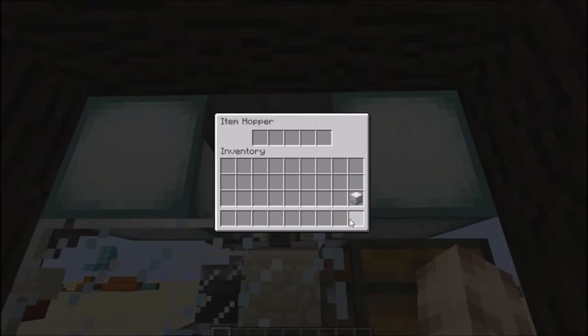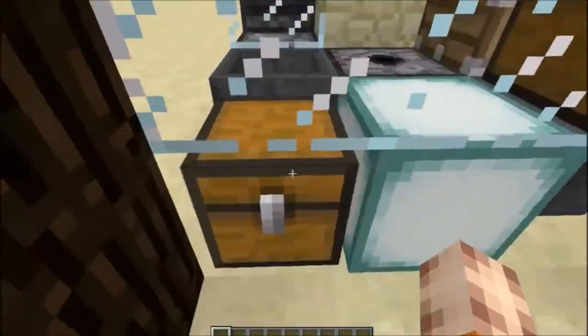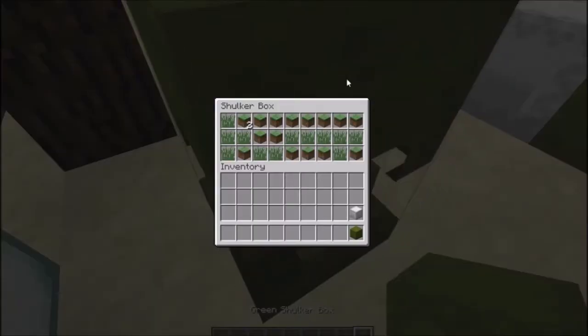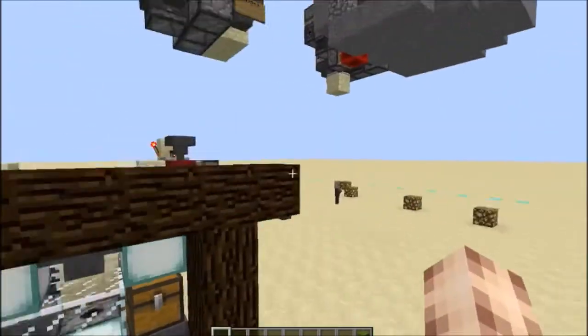I put the grass block in this top chest and what it will do is begin sorting. When it's finished it will have located the shulker box, so I can look in here and the last item in the chest will be the shulker box with the grass block in it. As you can see from this demonstration, it's got grass blocks inside the shulker box.